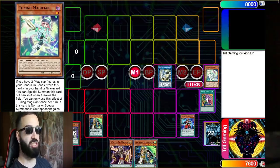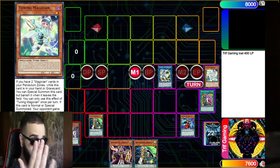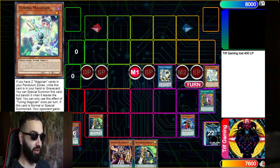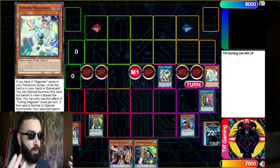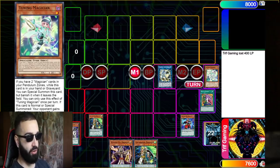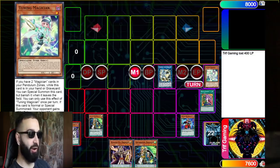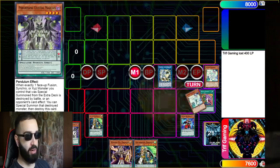Every form of pendulum magician list you guys are going to see in the next three months is going to be some variation of this exact list I built. Every list on YouTube so far is literally just my exact list — people are taking out one card but not understanding the theory. That's why I'm making this video: so people can understand why you're not playing Dark Worm or Curtain Raiser, because it conflicts with the best card in your deck — Tuning Magician. Playing all Magicians in your scales means it's not only an extender but a tuner extender.